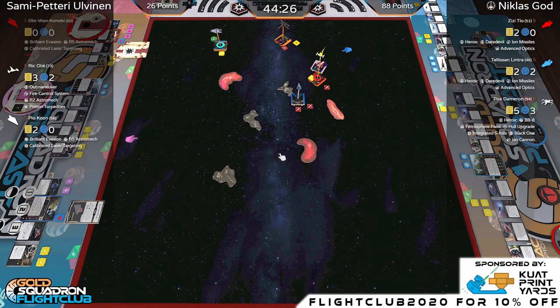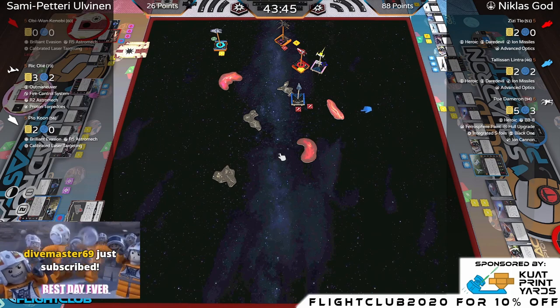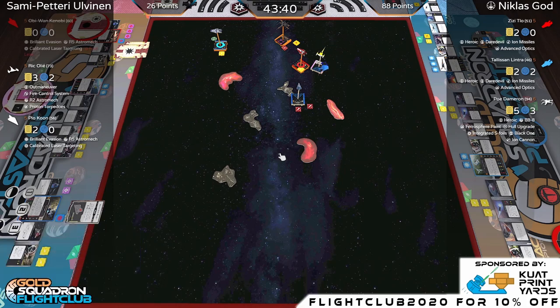Tally does a two-forward. Poe is ionized — no BB-8 shenanigans this turn, just a one-forward and a focus. Ric takes another bump, going very aggressive. Sammy updated the sub badge icons the other day — had a bunch of fun with that. Plo Koon gets passed with a two-bank.